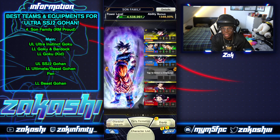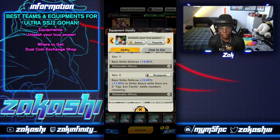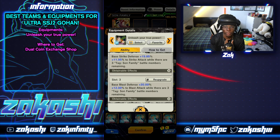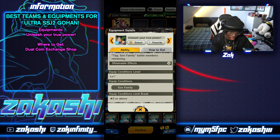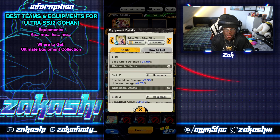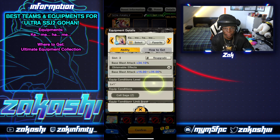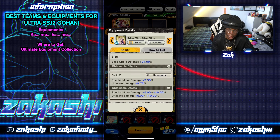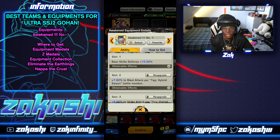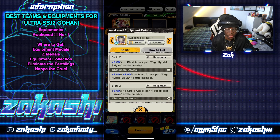Now for equipment. First is Unleash Your True Power — a Son Family equipment giving base strike defense, base blast defense, and 12 pure blast attack and pure strike attack when you have three Son Family members. It's from the dual coin shop and is a must-have for Son Family. The second equipment you get base strike defense on the first slot, special move and ultimate damage on the second slot — he has two ultimates — and blast attack on the third slot. You can get it from the ultimate equipment collection for the normal Cell Saga Z.